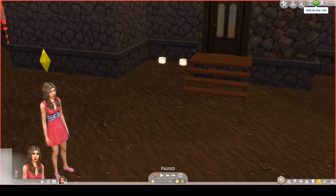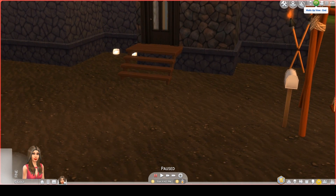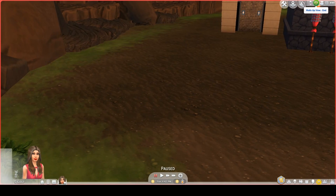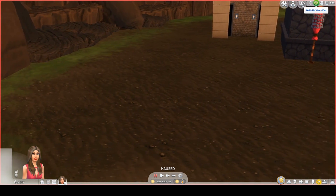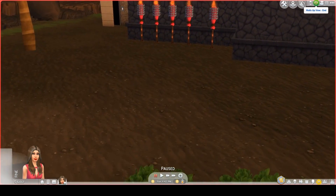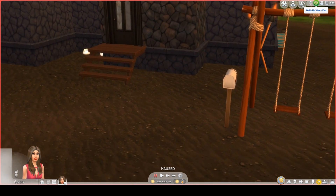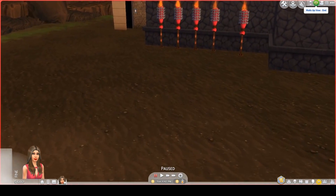If I were to describe it, I would say that this lot is at the very back of the island, away from everything else. Look at how different it looks than the rest of the island — it doesn't look as lush. And when you open the game and you look at the starter home that is here, you will see that that starter home has an outhouse. So this lot is really out of the way.